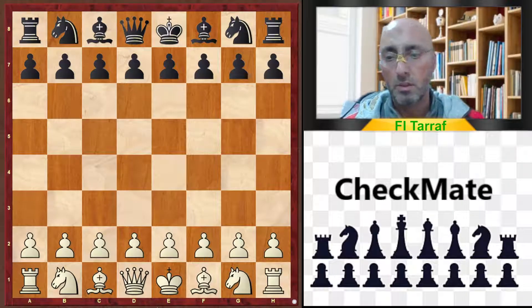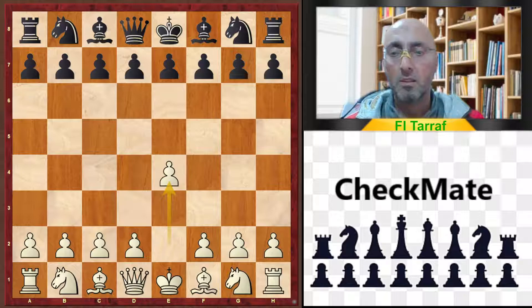Welcome to a new video and a new trap. The game started with e4, c5, c3 — the Sicilian defense c3 variation.